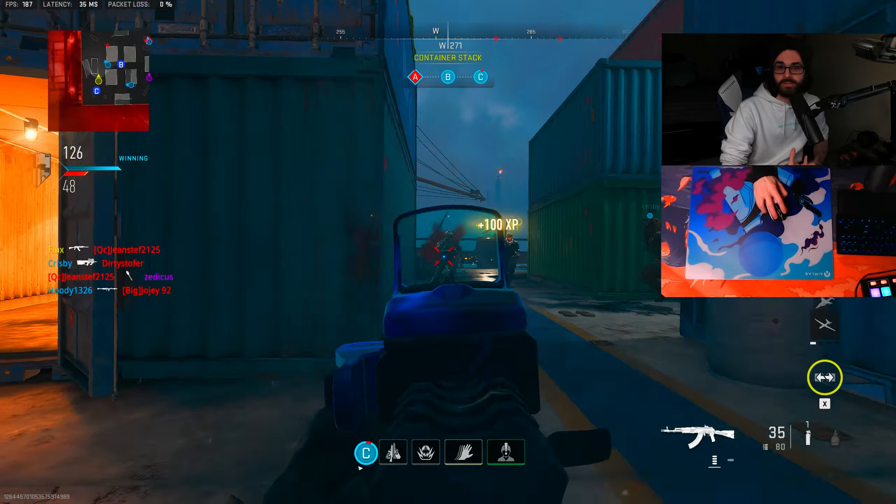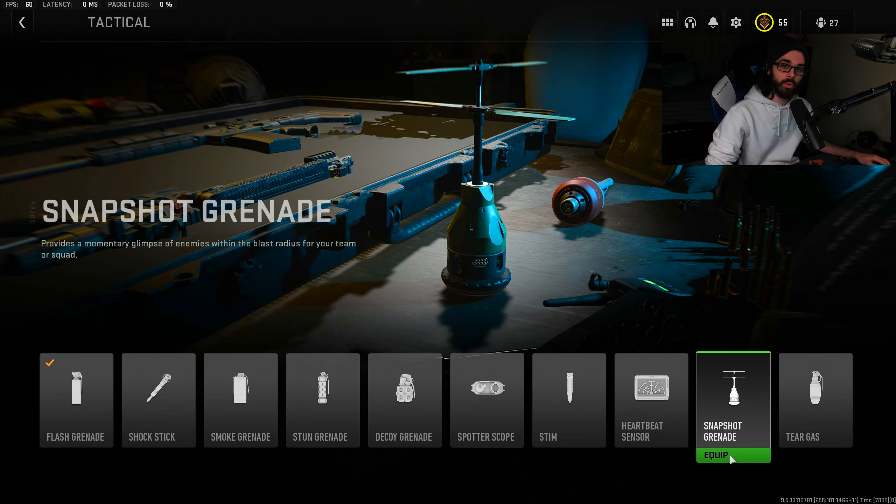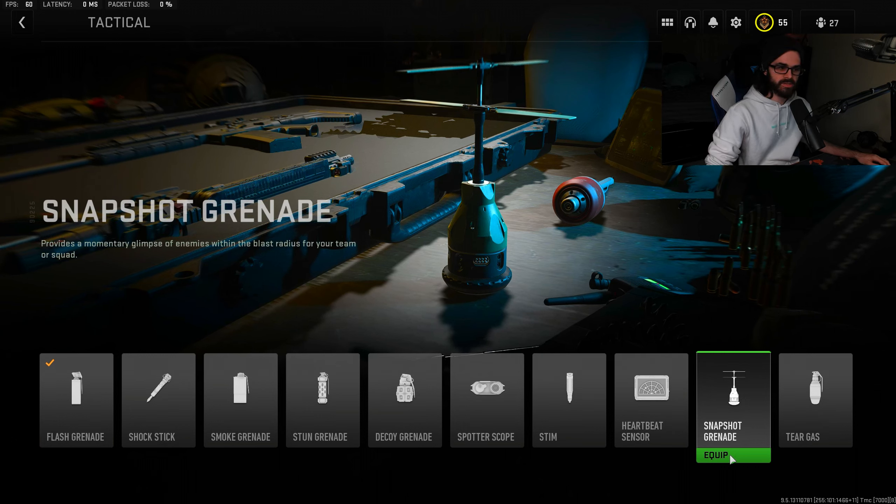For lethals, the two big ones I'd recommend are the drill charge and thermite. For tacticals, your flash grenades and snapshot grenades are very strong right now. Flash grenades are great for breaching a room or stunning somebody so you can move into a better position. Snapshot grenades are fantastic for a different reason — you can shoot through a lot of walls in this game. The snapshot grenade highlights enemies within the blast radius, so you throw it, three or four enemies get lit up through the wall, and you shoot through to kill them. It'll lead to some easy kills and hopefully knock out a few campers.